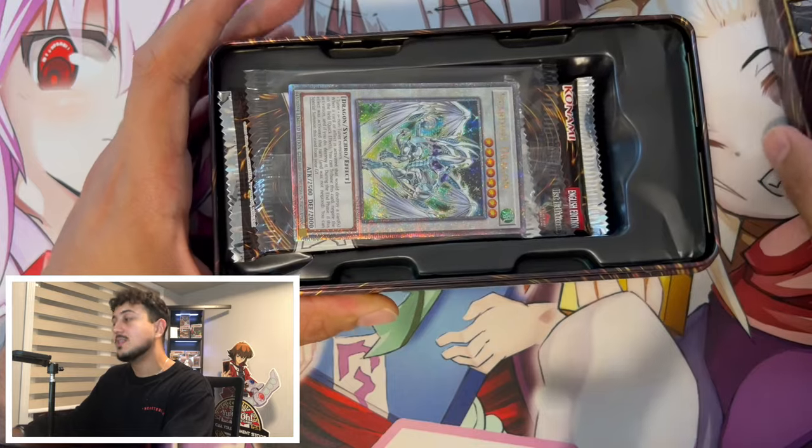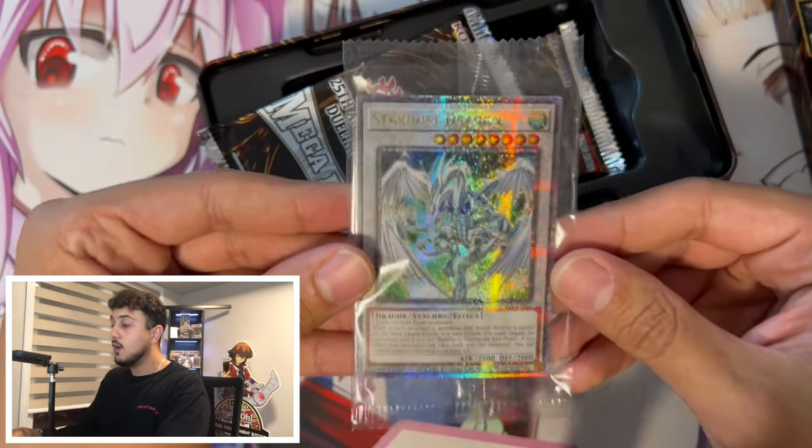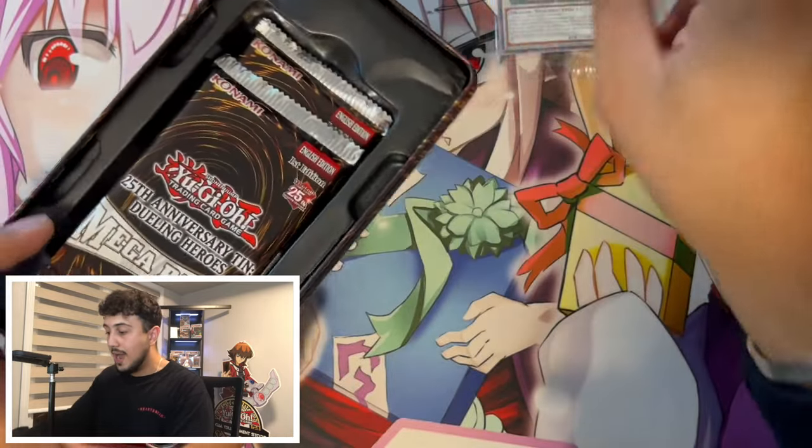One thing I will say — right off the bat, Stardust Dragon, absolutely insane card. This is exactly what people loved about the 2023 Tins. The promos are absolutely insane.